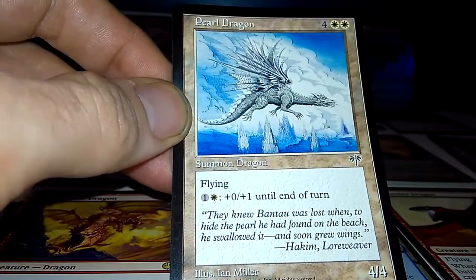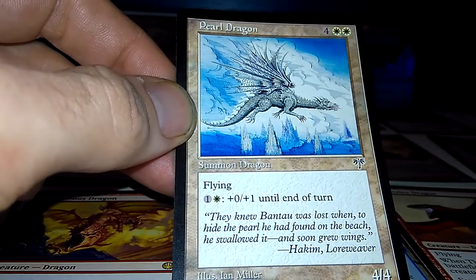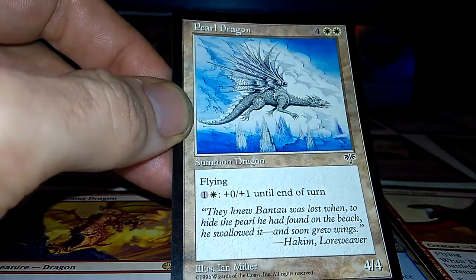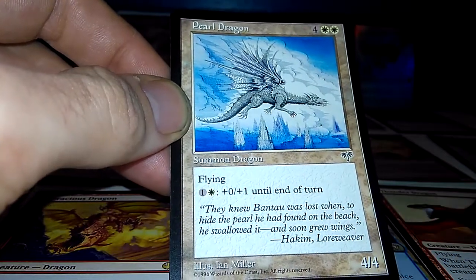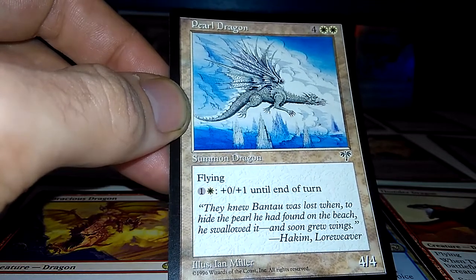Next up we got another Mirage card — Pearl Dragon. Flying. You can pump its toughness up for 2 mana, so you could easily make him a 4-7 flying. Good to block other flyers with.